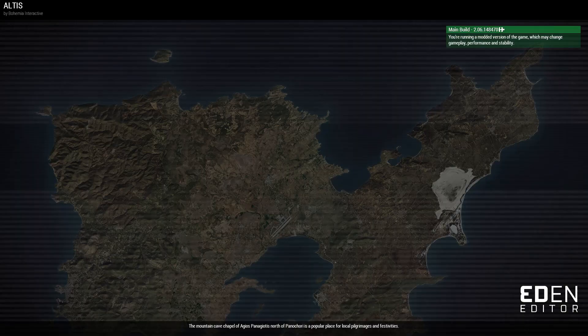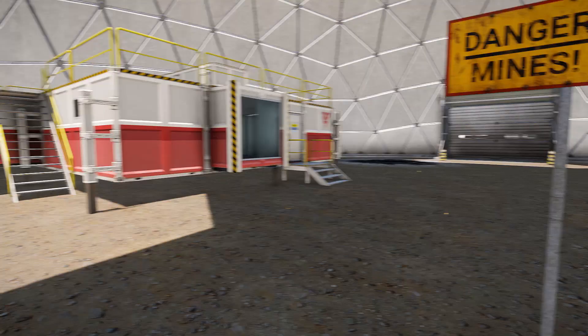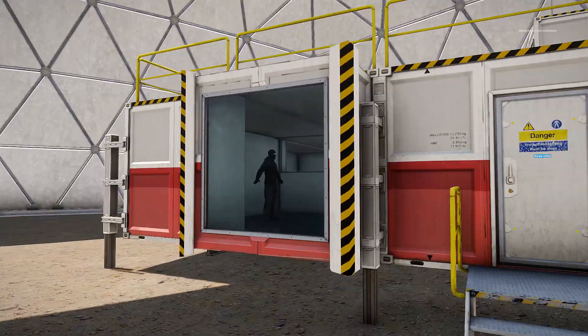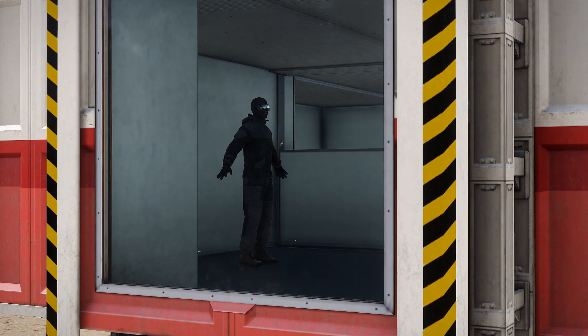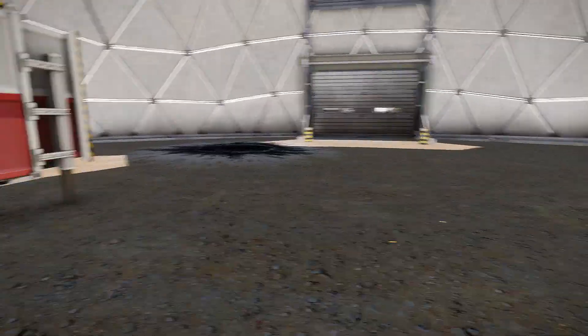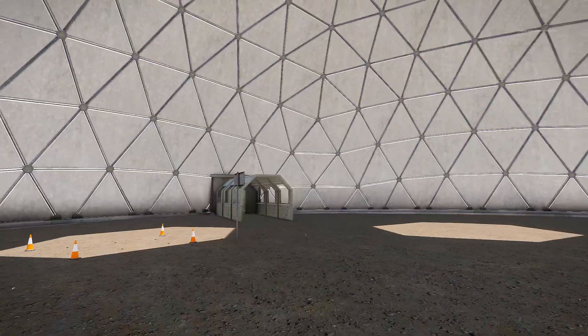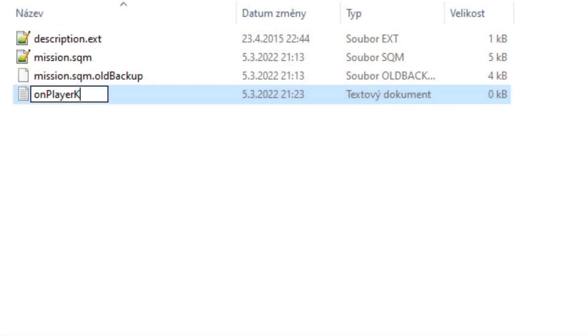All you need is to give the script a proper name and that's it. It gets called automatically, much like any .sqf at the start — this one is called at player's death. In the example I provide, it's a very simple camera effect followed by switching player control over to the second unit. If this unit is no longer available, a regular end screen is displayed instead.